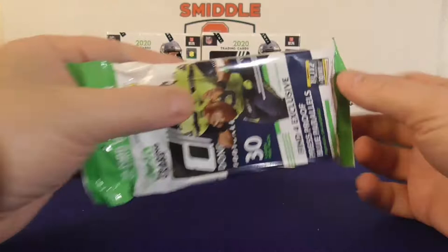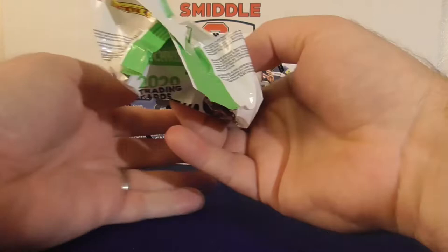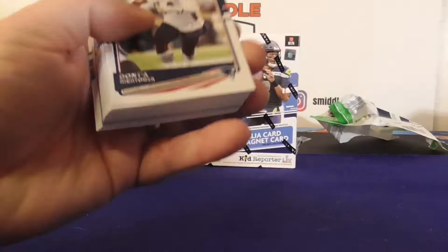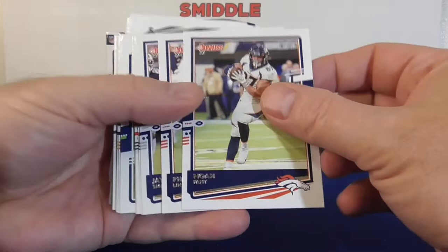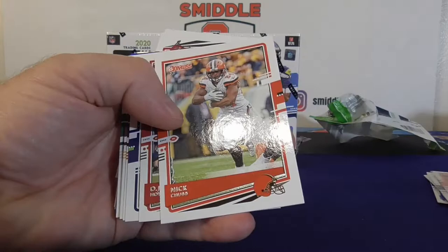Let's start with the value pack first. You do get guaranteed parallels in the hanger packs, which are pretty nice. Let's go through them. Pretty nice design — I think the print's a little small, could be a little bigger on the name. But these might look pretty nice in one optic down the road. Bernie, some old school ones.